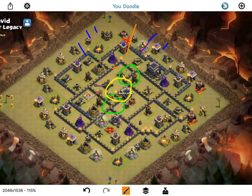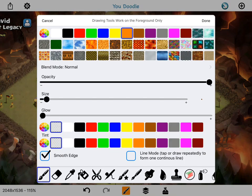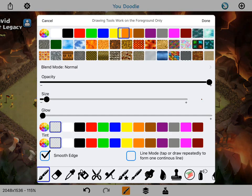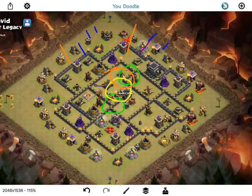So the eight valks, king, queen, golem, and a few wizards will all move their way in. I'll double poison the CC as it comes out whenever they encounter it. Then, as that's going on, I'll keep an eye on it, come in with a giant, and start sprinkling in some hogs — probably two hogs for each defense, just let those take those out, step up, get the mortar, the air defense. Most things should be distracted in the core.